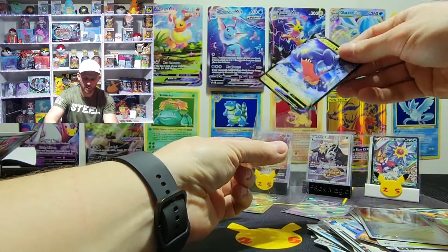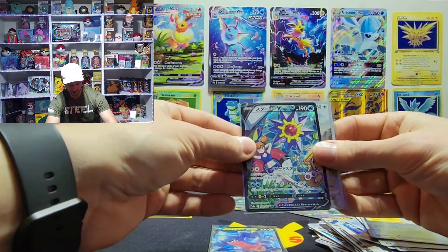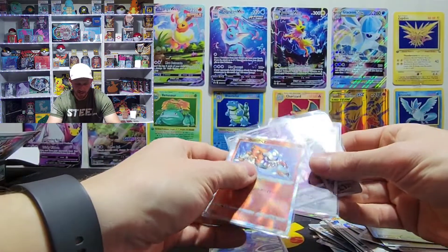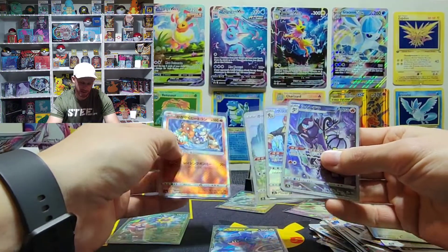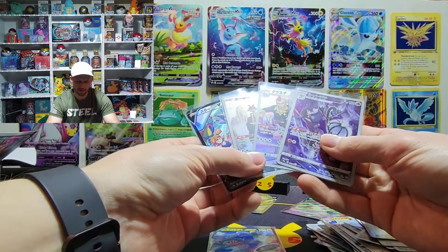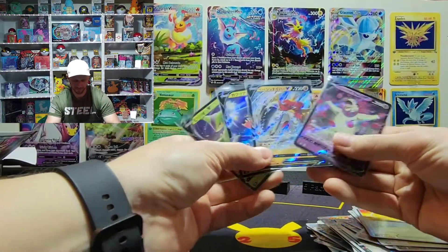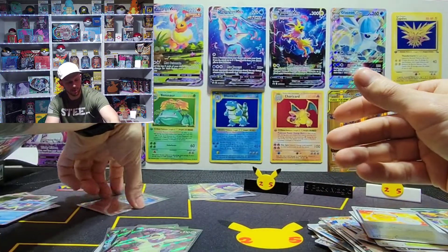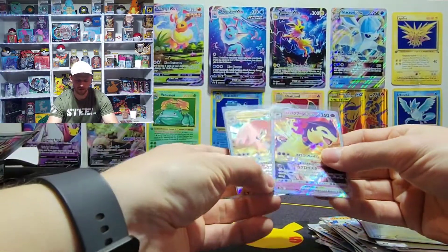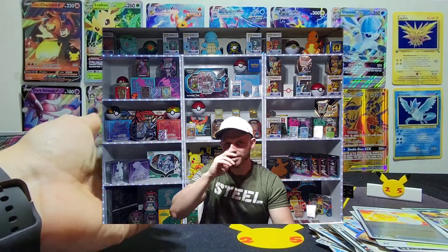Garchomp V — another great hit! So in this box we got the Starmie character rare that I wanted, plus a couple of other character rares — Hoot-Hoot, and a Chandelure — I'm probably saying it wrong. In the grand scheme of things: four character rares, four V's, one shining which is a beautiful card, and two V-Stars. No rainbows, no golds. That's my pull rates — my first Japanese booster box. I absolutely love it, thank you all so much, and I'll see you guys next time!